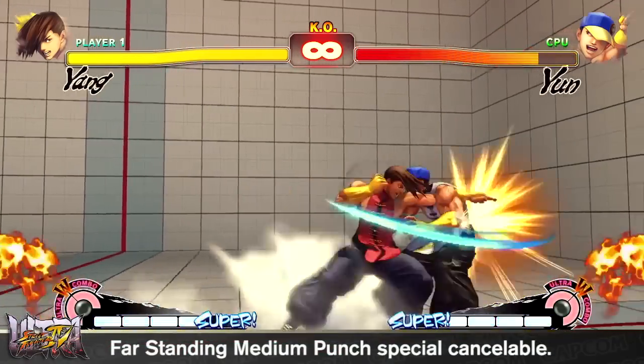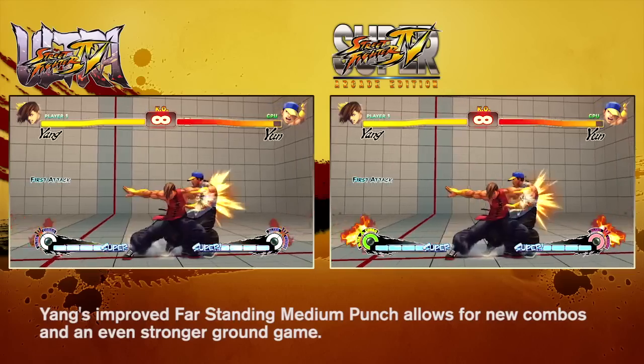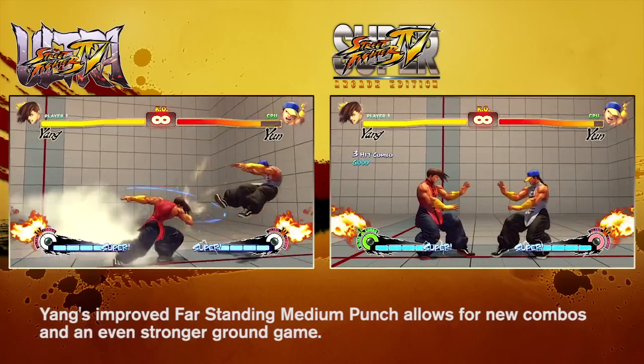Yang's far-standing middle punch is considered a decent attack by Yang players, outside of the fact that it was not special cancelable. As his ranged attack options are limited, his far-stand middle punch is now special cancelable to allow him to play a more ranged-based game.